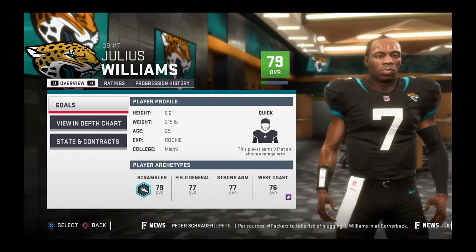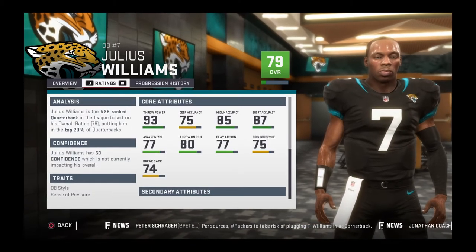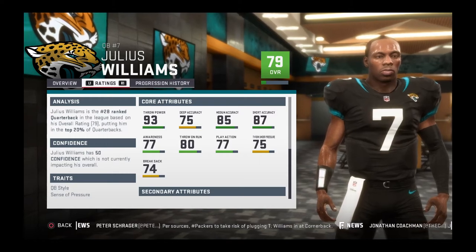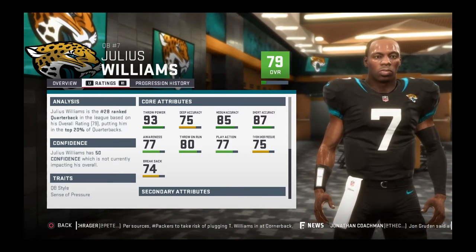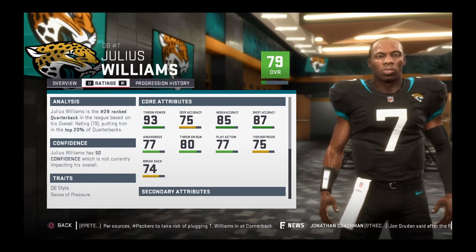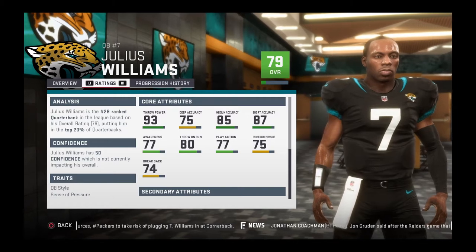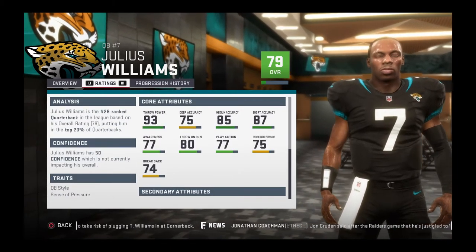I made him a 79 overall. He's supposed to be like a Michael Vick type of player — if you play Blister League 2, you know he's meant to play like Michael Vick. So I made him with good throw power, not so accurate in deep accuracy, pretty decent medium accuracy, and pretty good in short accuracy. Awareness is so-so, and throw on the run is still pretty decent.